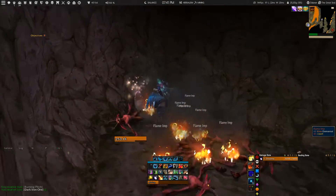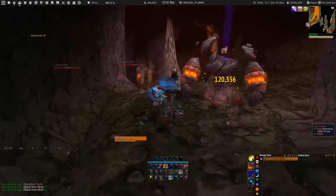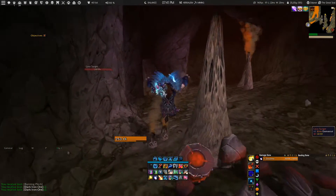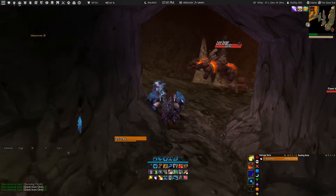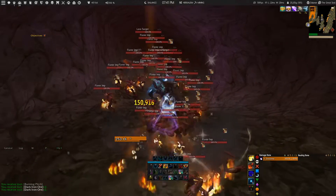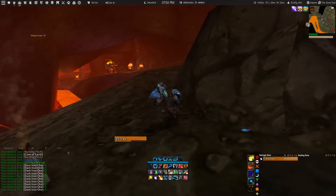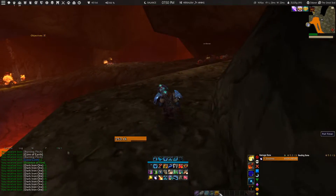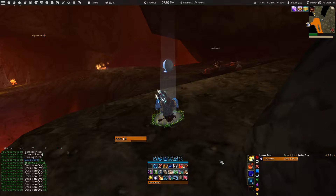One important note: when you are inside the Molten Core farming dark iron ore, you do not want to kill any of the bosses, since that will save your instance, which is something you don't want when farming. Once you are done with your route, you can either make your way back to the entrance or use your Dreamwalk as a druid to get teleported out. Then use Dreamwalk again to teleport back, reset the instance, and you are good to go until you reach your hourly lockout.